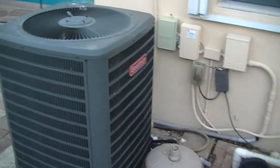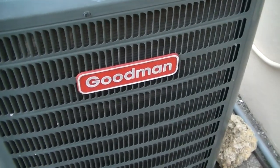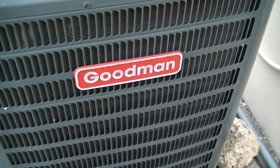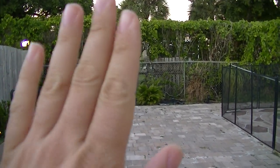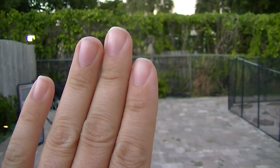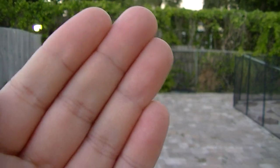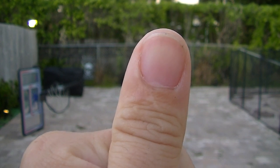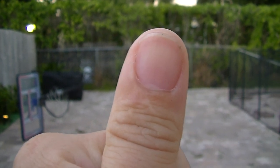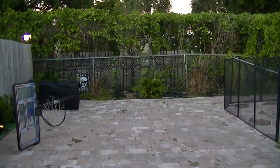That should be enough testing now. Let me see some colors and grays — I should be able to tap and the focus should go automatically. My finger should automatically take foreground focus, and the background should be blurry. Turn my hand — my thumb — background should be blurry, foreground should be perfect. I lower my thumb, and the background should sharpen up. Perfect.